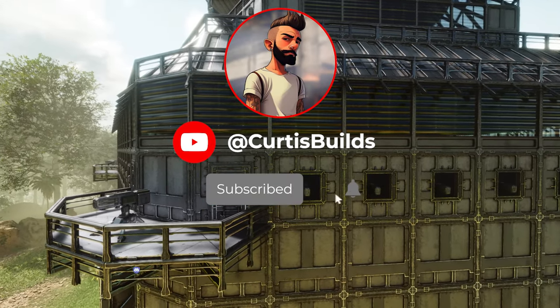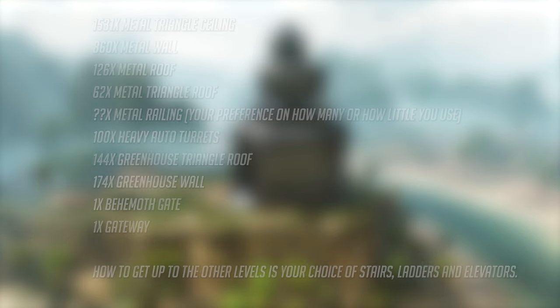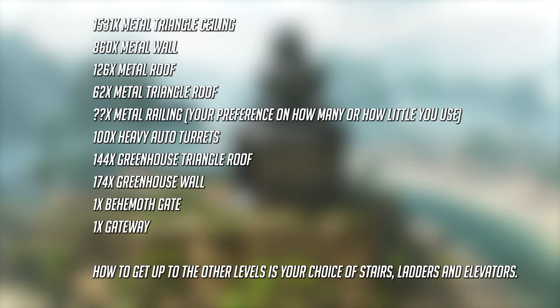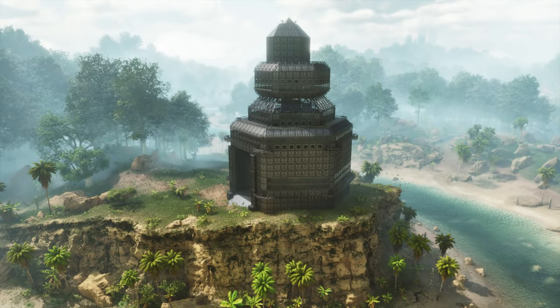Be sure to subscribe, like and share and don't forget to join my discord. So here is a list of the materials I used for this build. In terms of railings it's completely up to you how many or how little you use, as this is all preference. How you get up and down the levels is again your choice, but I'm going to show you what I've done — I used elevators, stairs and ladders. But before we get into the build let me give you a tour inside, because it is huge.